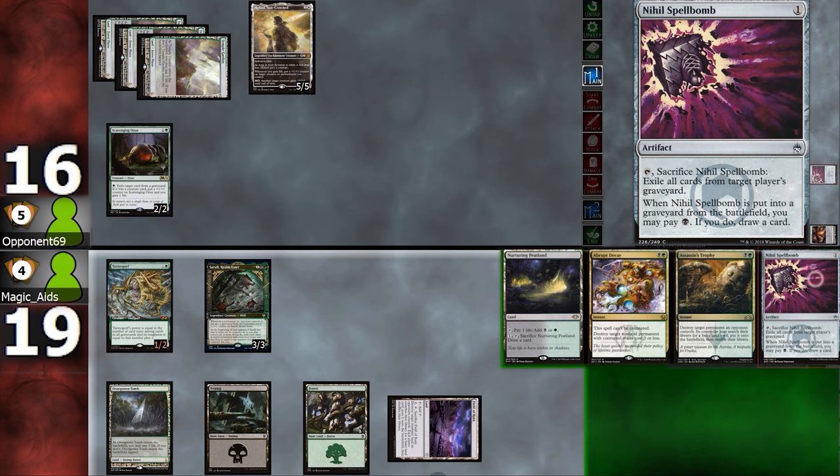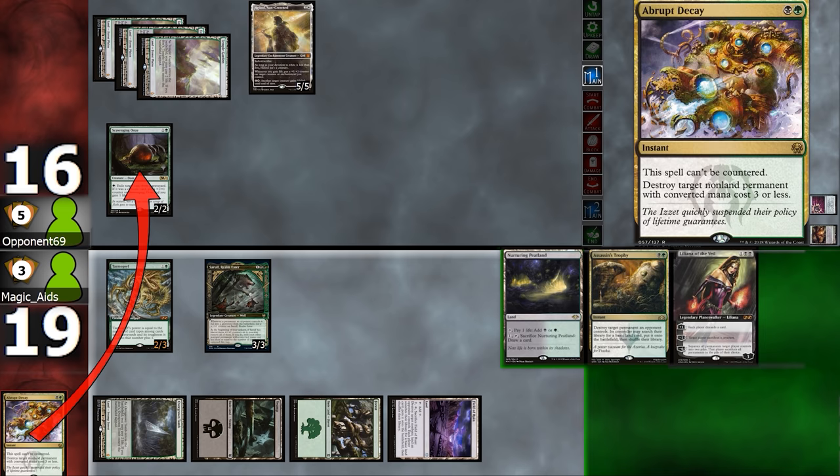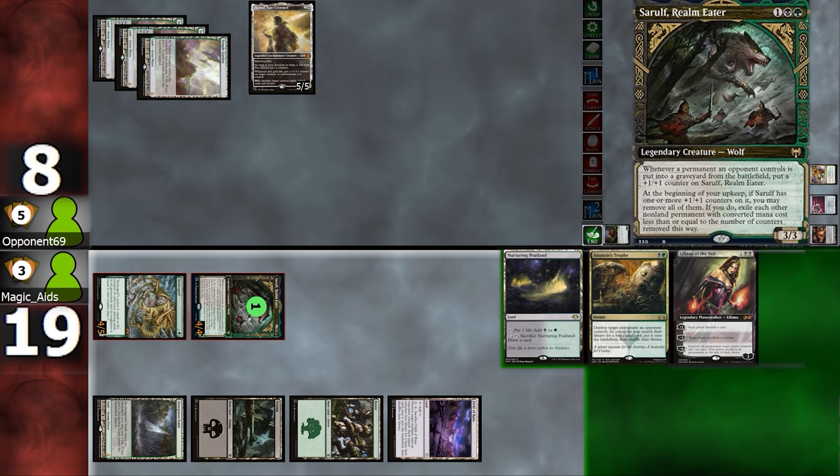We shall play Field of Ruin, then Spellbomb, then crack Spellbomb. We pull Liliana — nice — and then Abrupt Decay killing their Ooze. Hooray! Swing for eight, and it'll be back to our opponent. Opponent plays land and passes. Interesting. We pull another Abrupt Decay. We'll play a land, and the safest thing would be to keep the Abrupt Decay at the ready, but we'll swing in.